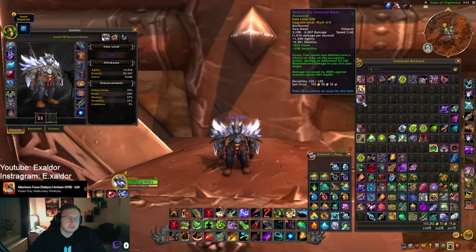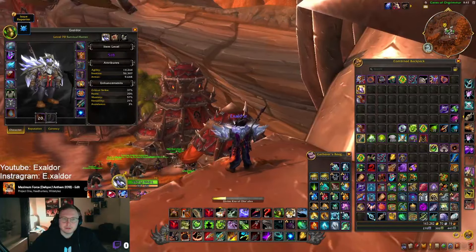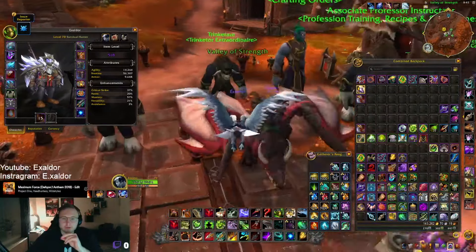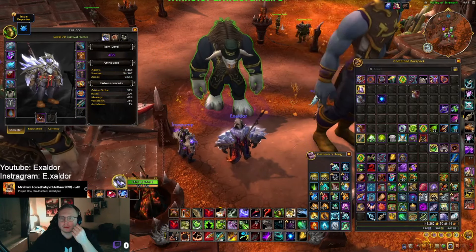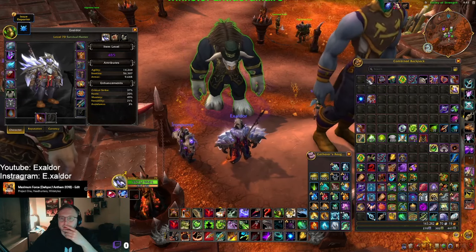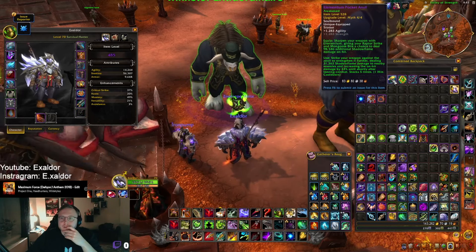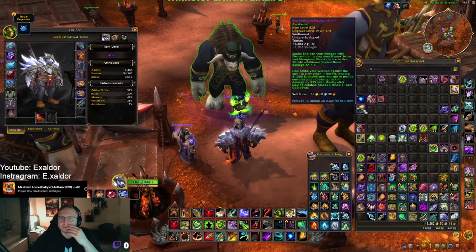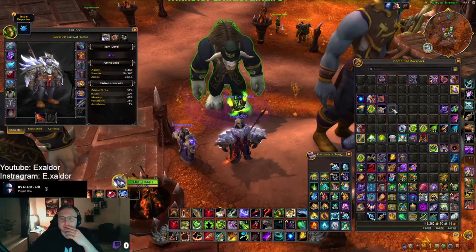Depending on the numbers, that's the main trinkets I feel are going to be relevant. Let me put it into a tier list: top tier will be Beacon, Grief Torch, and Bomb Dispenser. Just slightly after that, Anvil — good trinket from season two. Pips might be good, Cataclysmic might be good, and Controlled Current is good.